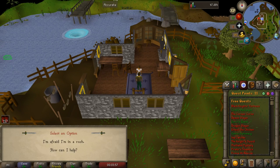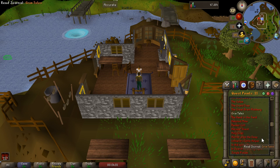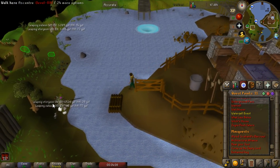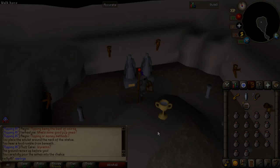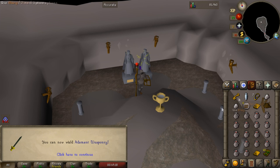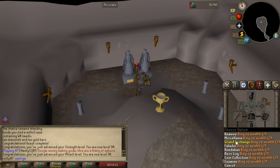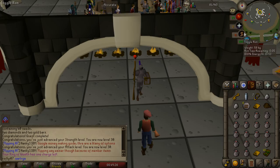Coming in at number five is completing the Waterfall quest. This is one of the most iconic and useful early game quests to complete, and for good reason — the Waterfall quest gives you 13,750 strength and attack experience, which is enough to get from level 1 to 30 attack and strength, which will instantly boost your combat level up. This quest can be completed right off of Tutorial Island. This will save you hours on your initial account grind because early game combat levels go very slowly, so skipping up to level 30 attack and strength is extremely important.